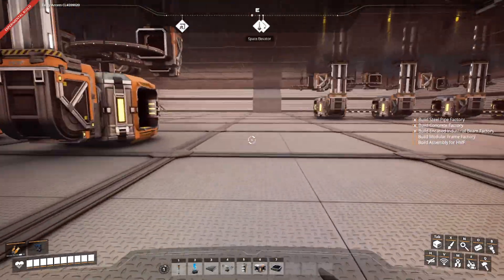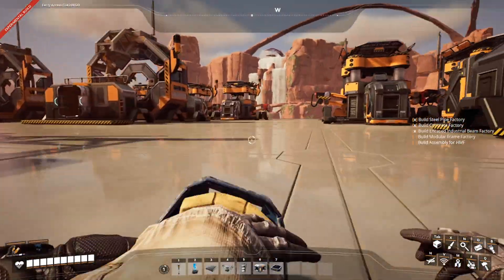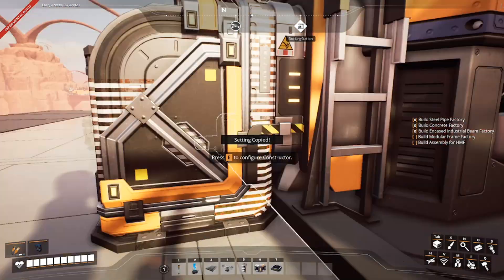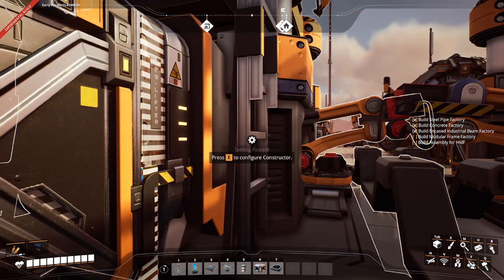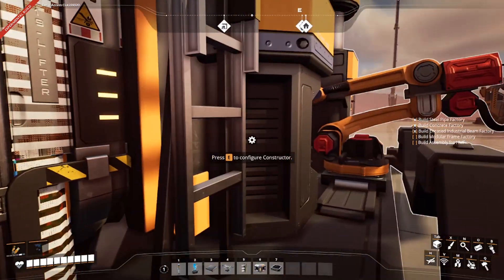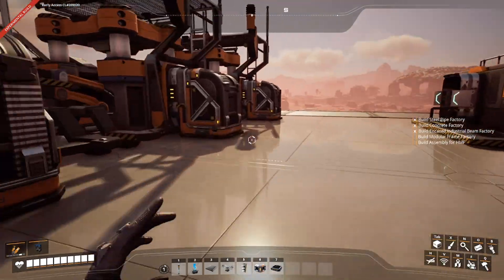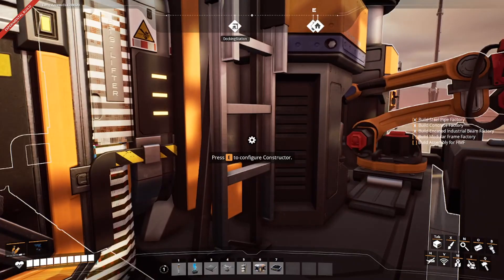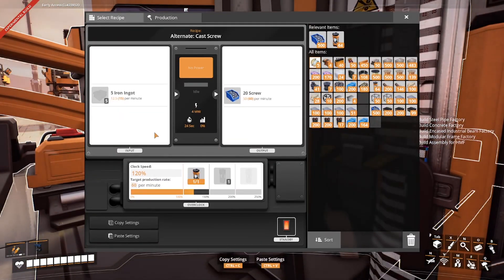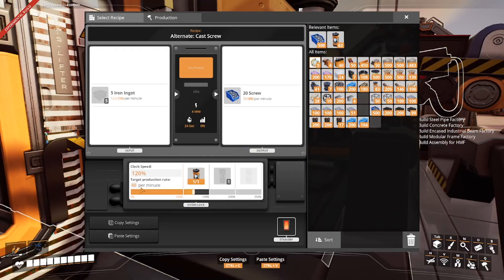So now I need to figure out how much we're using for all of this. This automatically puts in the power shard and adjusts it to exactly what we need, so now I just got to run around every other one. I'm going to copy here. This one is 120, so we're going to copy those settings — 120, making 60 per minute.